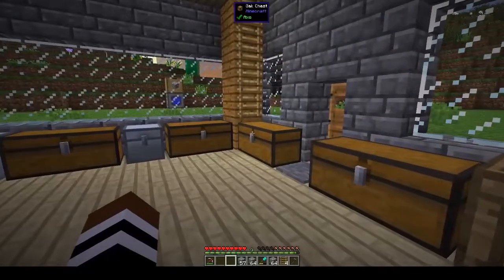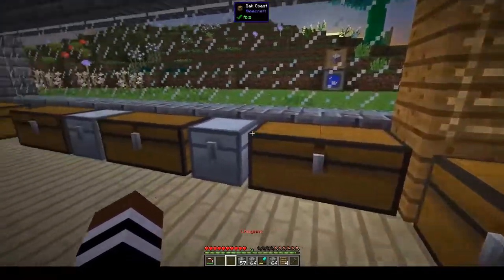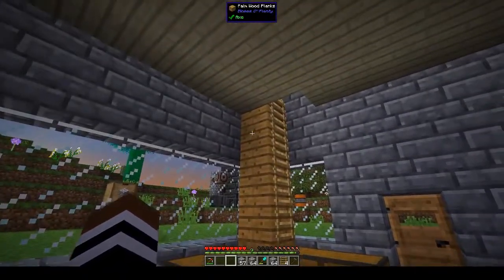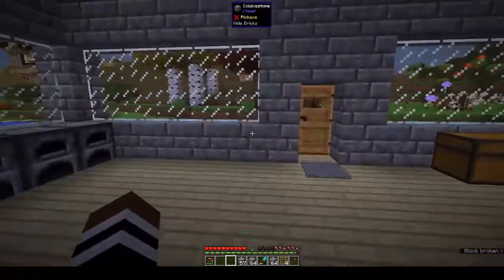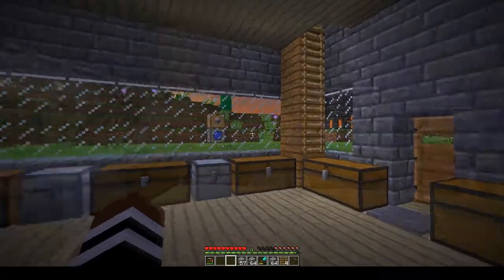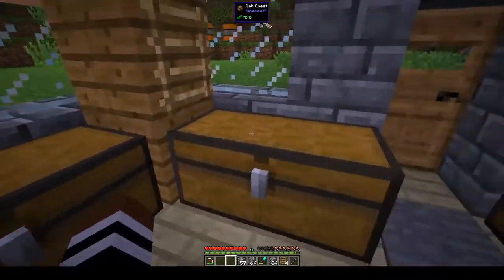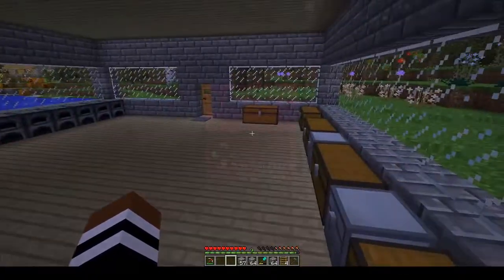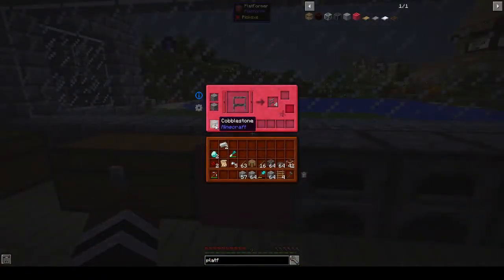I have to think about where I'd put my stairs, because everywhere has a window so you're going to see it going past the window. You have the door here - I've got to think about what I want to do with the stairs, maybe I can try something. I don't know what I want to do yet, but you put all your materials down here and you can preview it.